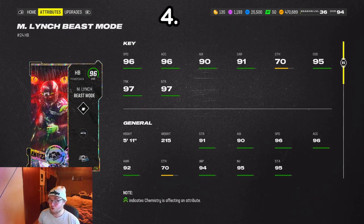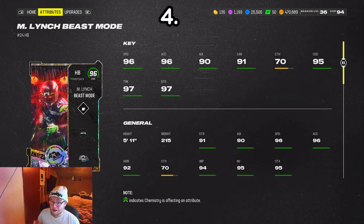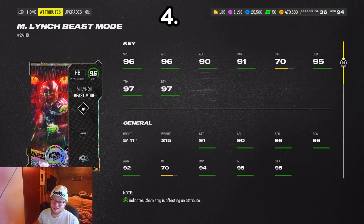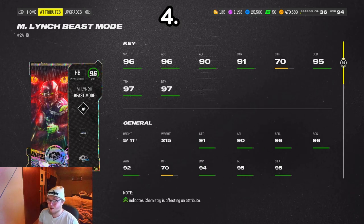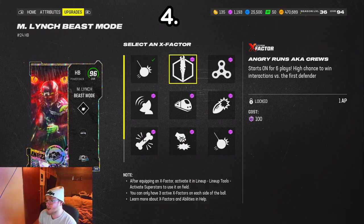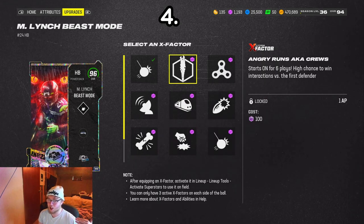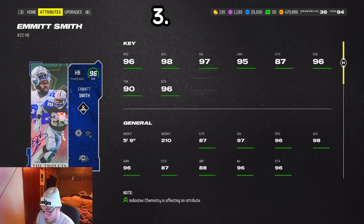Number four, we got Beast Mode. Any running back that gets the Angry Runs X-Factor and can start on it — I'm gonna have to put you in a very good spot on the list. I'm honestly not the biggest fan of this Beast Mode card, I don't think he has a crazy juke, but the reason he's at number four is because he can get Angry Runs. It starts on for six plays, comes off for a couple plays, then comes back on — but when this thing is going, all hell breaks loose. It's one of the greatest abilities in the game.